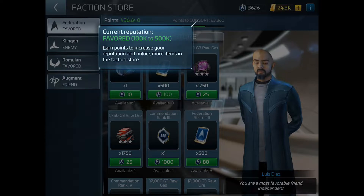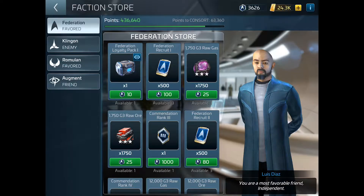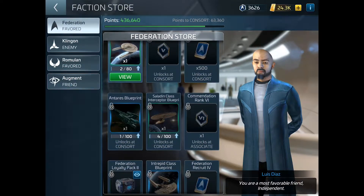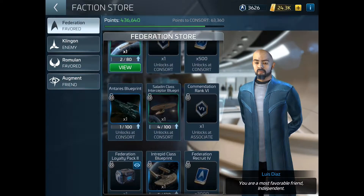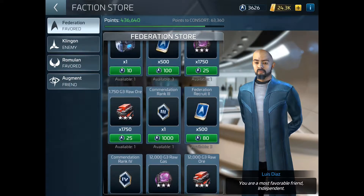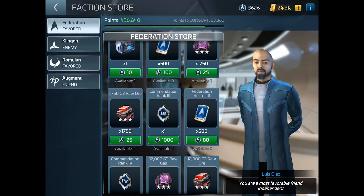The current reputation range is 100k to 500k, and as it goes up, new things in the store will open up and become available. If you look down to the bottom, I can't do those things down the bottom — I've got to get a higher reputation. It's not automatic; you want to get more complicated, because there are a number of other things that come with factions.